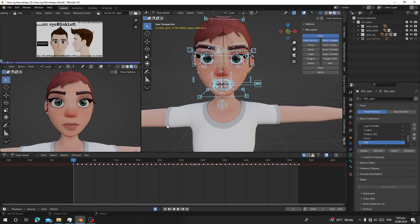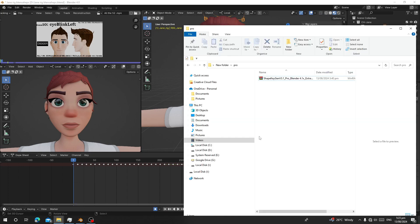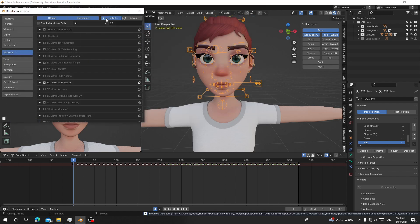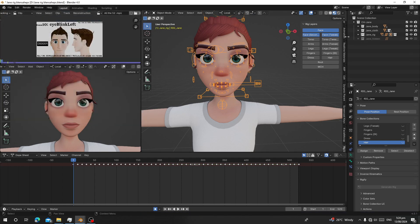The add-on comes in a pro version and a free version. I'll start with the free one — it's called Shape Engine. Download it, extract it. Go to Edit > Preferences > Install, paste the path, and double-click on the Shape Engine folder, then click on the animation Python file to install it. Now you'll see a new tab called Animation.